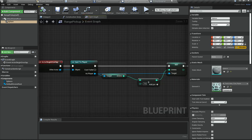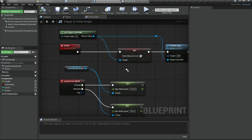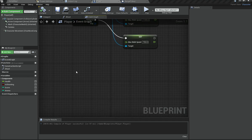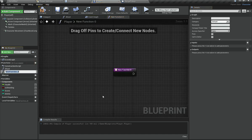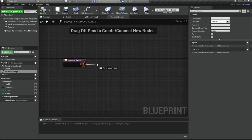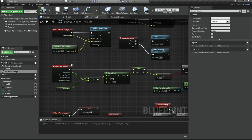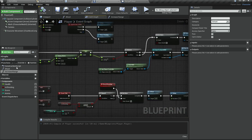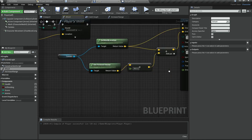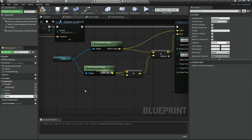Now I need to implement the actual range pickup logic. I'll go into the player blueprint and add a function called Increase Range. For the shooting, I'll open up my Shoot function and find the range value. I'll right-click on it and promote it to a variable, which automatically creates a variable out of it, and I'll rename that variable to Range.